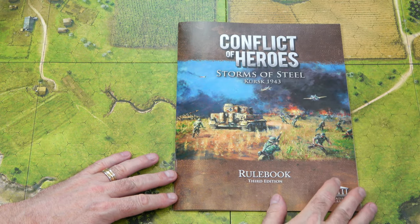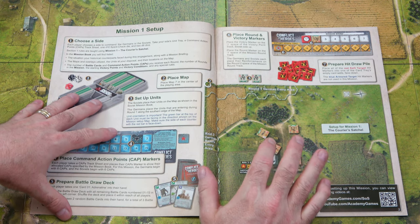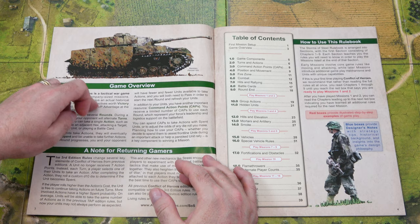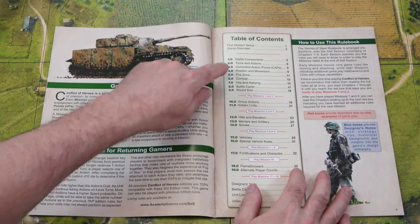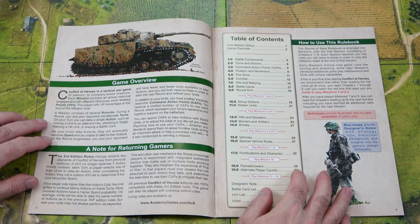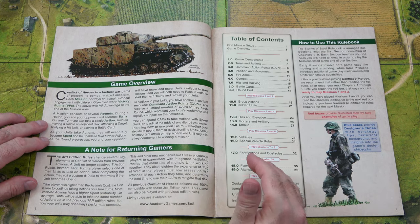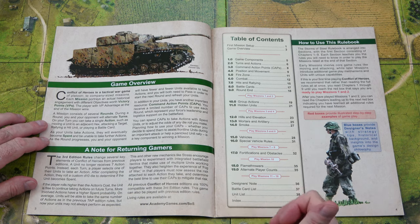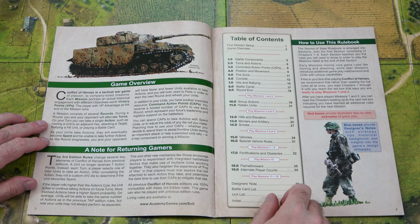Now we'll take a look at the rule book that comes with the game. It is a 39-page, full-color glossy rule book. Inside it gets you started with the mission one setup for the first couple pages, then you get to game overview, a note for returning gamers explaining the differences in the third edition, and the table of contents. It tells you when to play the different missions, because Academy Games uses a step learning approach. The first 13 pages will get you going for missions one and two, then a couple more pages for three and four, and so on all the way to the final rules which cover missions 11 to 16.